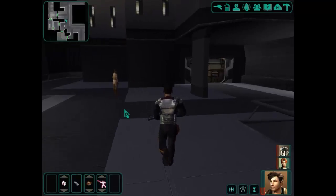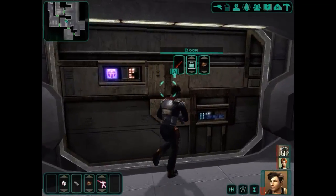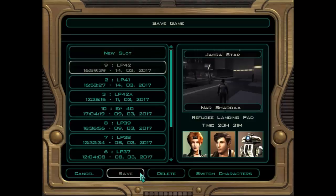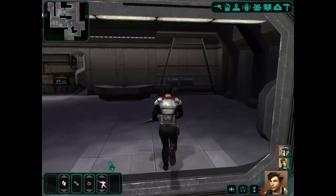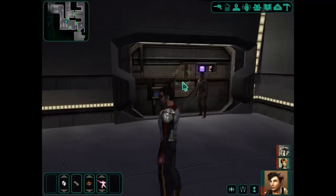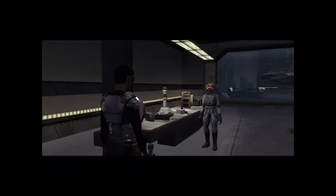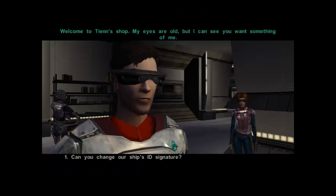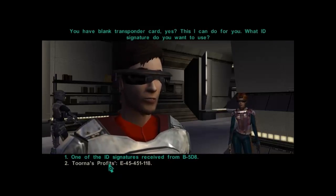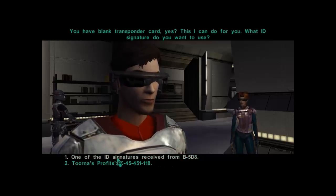We're going to go and visit Tien Tubb here. Can you change our ship's ID signature? Now we have two of them — one we got from Tuna's profits by completing Fasa's job, and another one we got from the droid warehouse. So we're going to use the one from the droid warehouse here.